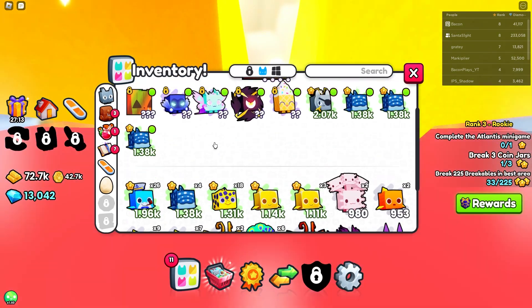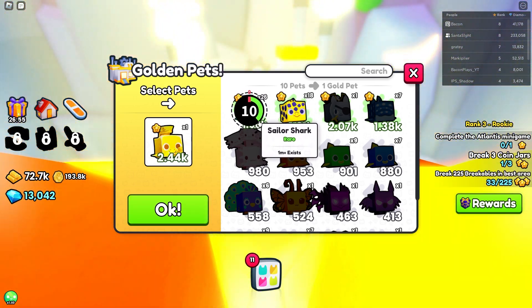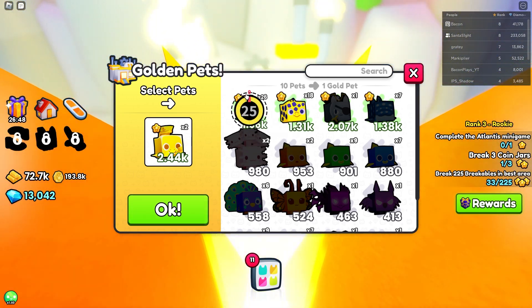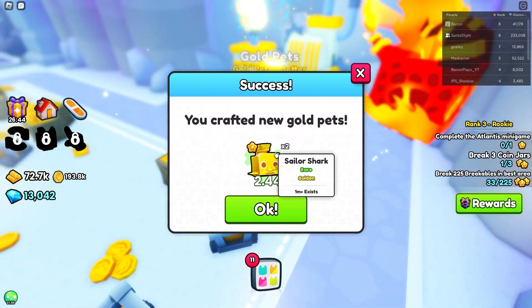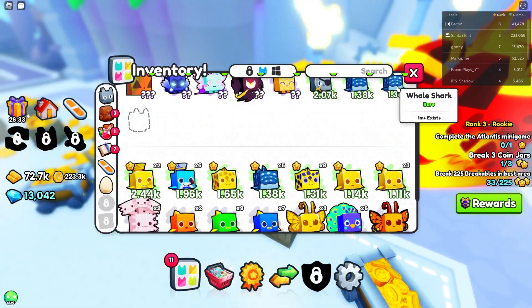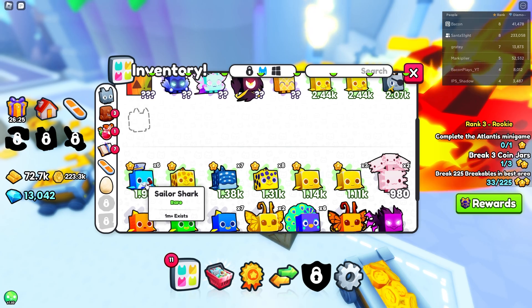So let's unequip this and equip. I don't know if it's a good idea to equip all of these exclusives — let me know down in the comments. But we have 26 of these. So they stack, right? Let's just get rid of them all. We've got two of these, let's keep going. We've only been able to get one of these — not bad. I think we're set, and then I guess we just equip this.